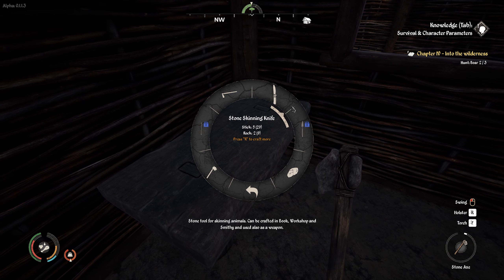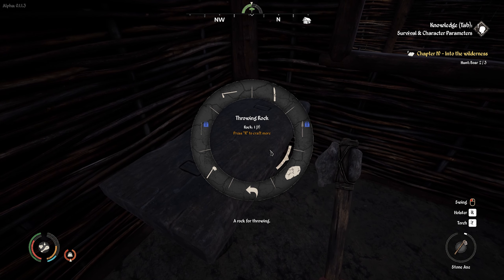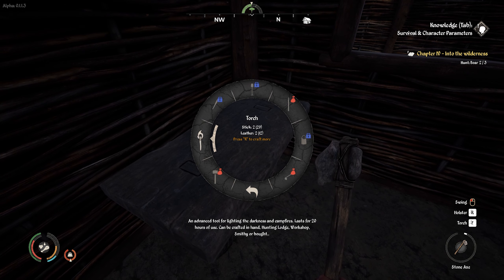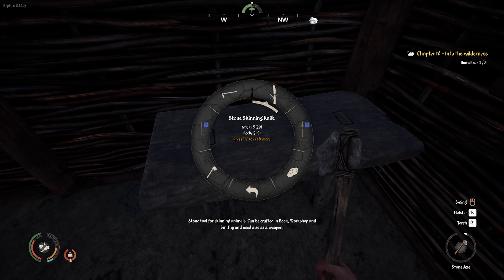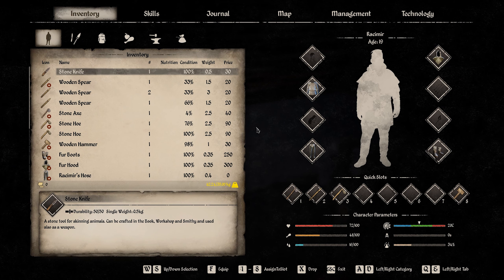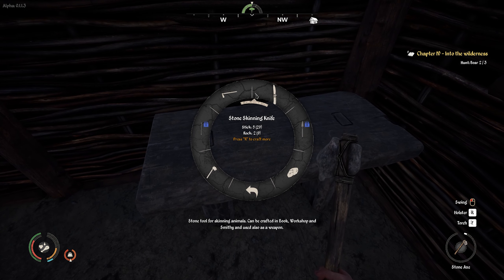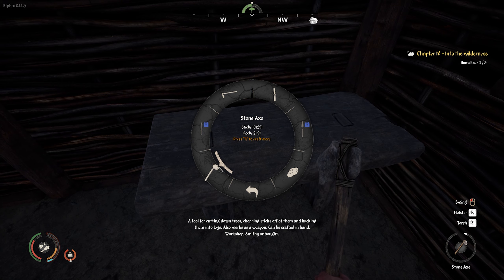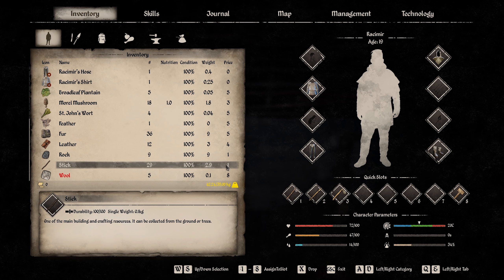I can make axes, I can make knives, I can make hoes, and I'm pretty sure I could also make some wood tools, but I doubt these sell for anything. First things first, let's just knock out some of these. Just to be sure, let's look at the price for them. This one sells for 30, the stone axe sells for 40, but let's see how much more expensive it is to make it. This one's 5 sticks, 2 rocks, 10 sticks, 2 rocks. Each stick by itself is worth 1.